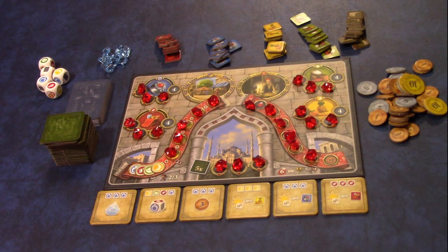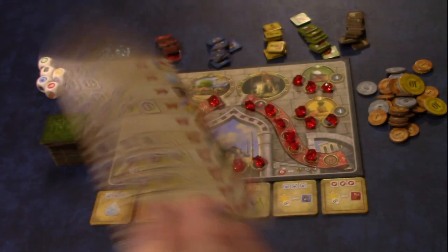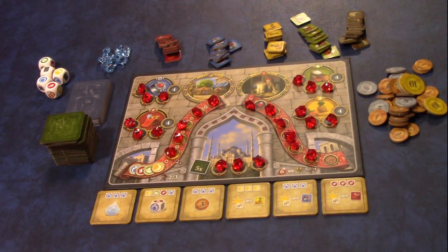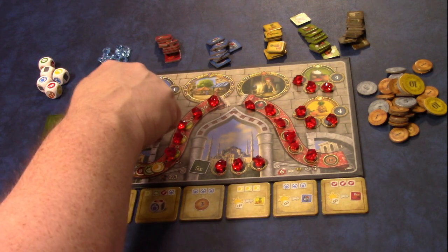To set up Istanbul: The Dice Game, each player takes a player aid card - it doesn't matter which side you use - and each player also takes one crystal. The player next to the start player gets one coin, the next player gets two coins, and the next player gets three coins. Everyone starts with one crystal and then a number of coins depending on turn order. Place the board in the middle of the table. For a three-player game use the two-three side.